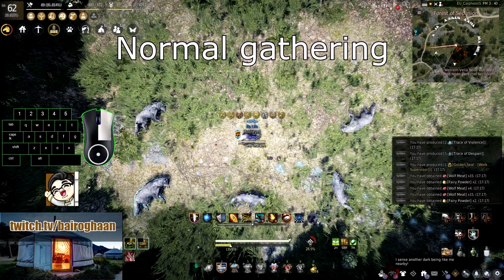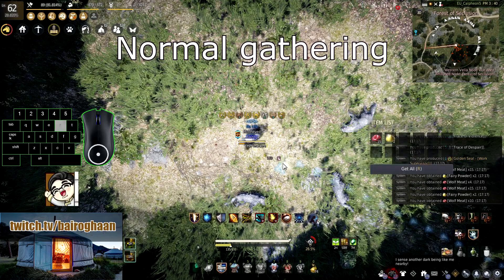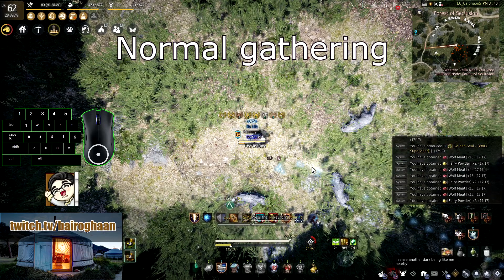So the normal gathering that you can see now on the screen goes like this: you gather, the loot window appears, you loot, and you start gathering the next item.